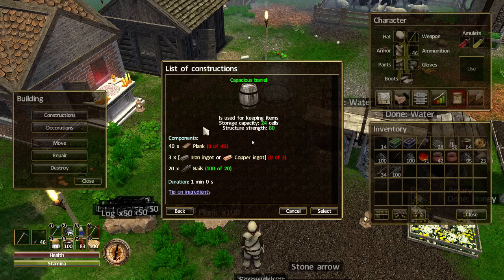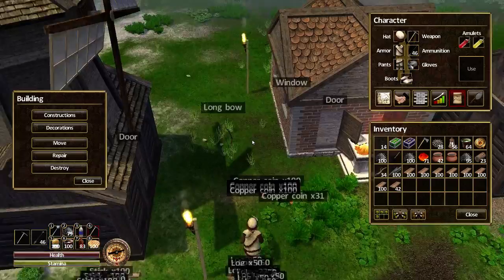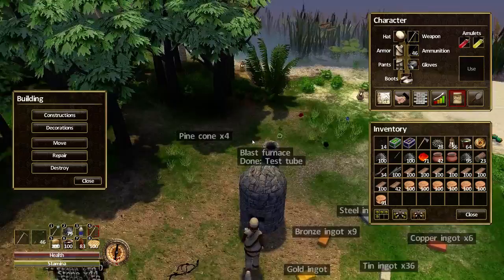I can make as many capacious barrels as I want. I need nails, which I've got 100 of, and I'm going to need iron or copper ingots — I'll use copper to use up the coins. I also need planks, and as you can see I've been busy making planks, I've got loads of them. Now I've got loads of copper coins and I really ought to start using them, so let's go make a load of copper ingots.